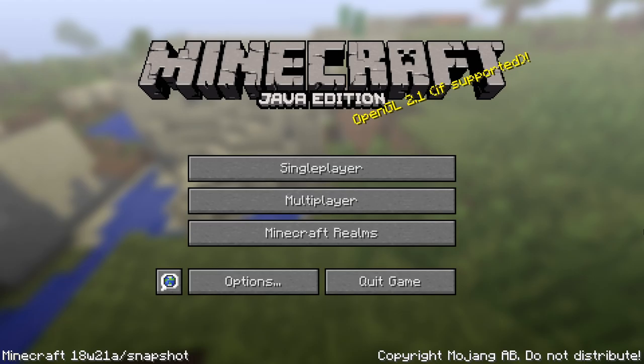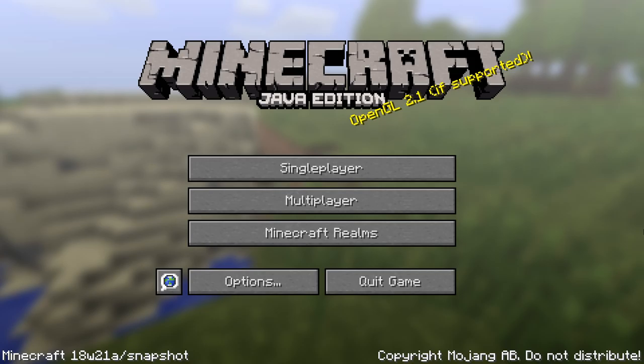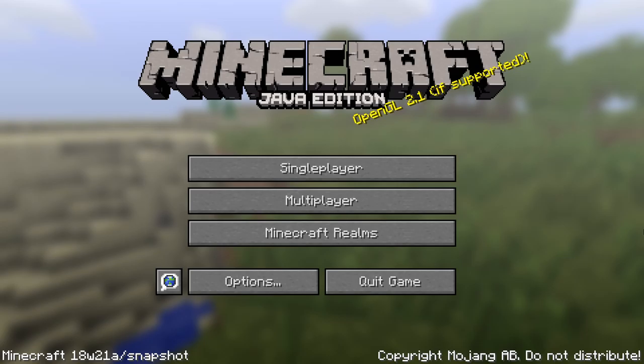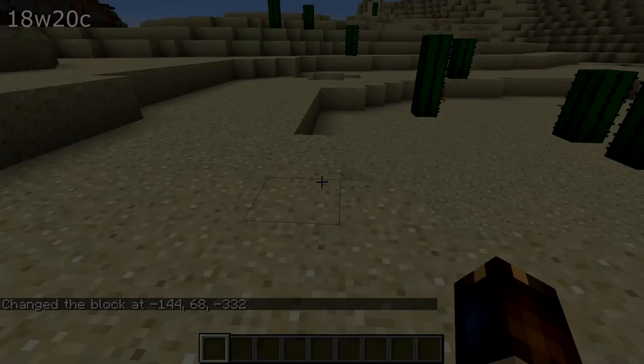There's a new setting in this version called mouse wheel sensitivity inside of options.txt. The default value for this is 1.0 and changing it will affect the scroll speed of your hotbar. And finally a couple of command fixes: spread players would show the wrong error message or large numbers in the error message when no entities were spread. And placing a wall using /setblock without specifying any block state would produce an invisible wall.